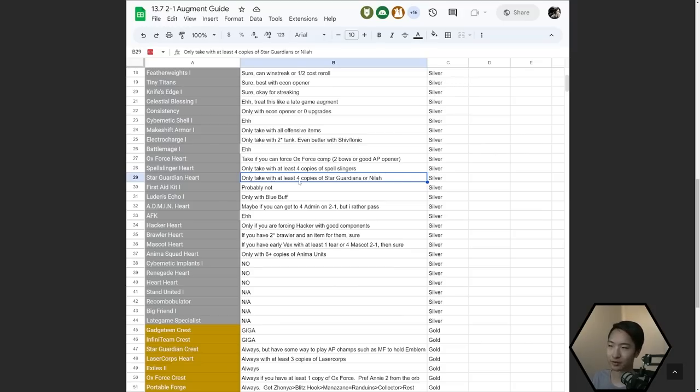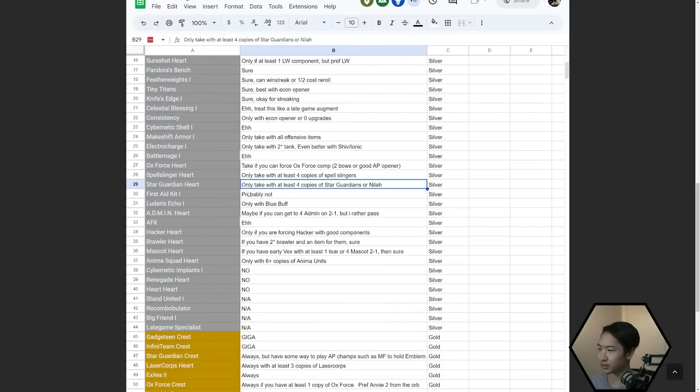For trait augments, I'll often note that you want at least four units — but those can be in almost any combination. Star Guardian Heart — four copies of Star Guardians, or if you have Nyla from an early game start. First Aid Kit — probably don't want that one. I've taken it a couple times when I started the game with two Sonas, since Sona does a lot of healing.